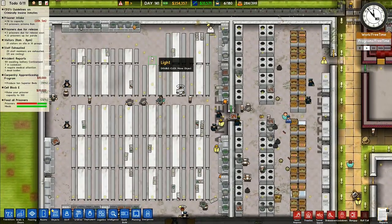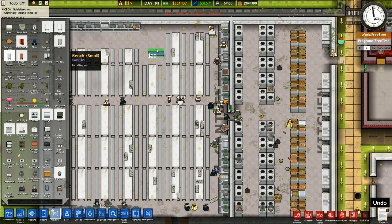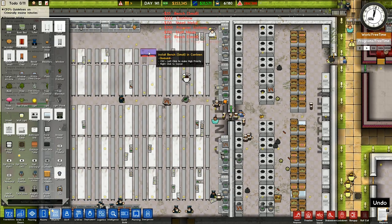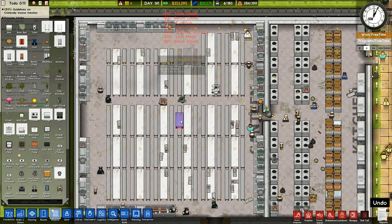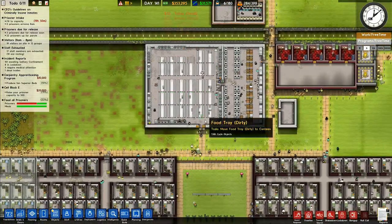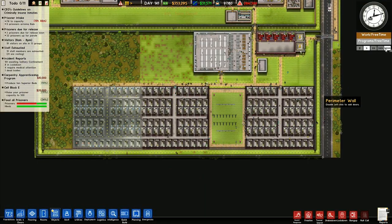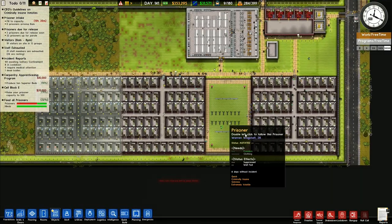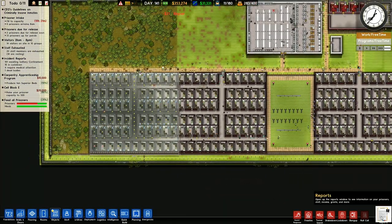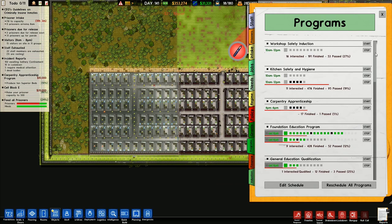I need one more thing up there — objects. A small bench, there and there. I want a small table, there. That's looking pretty good in there. Then we will speed this up and let them deal with everything that they need to deal with in here.